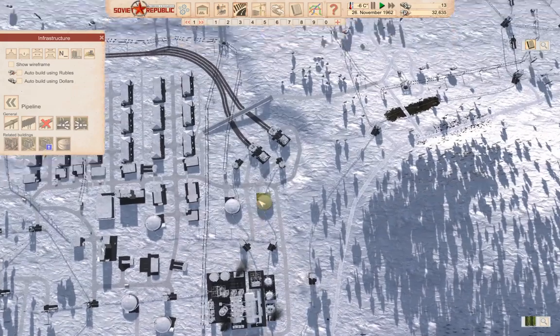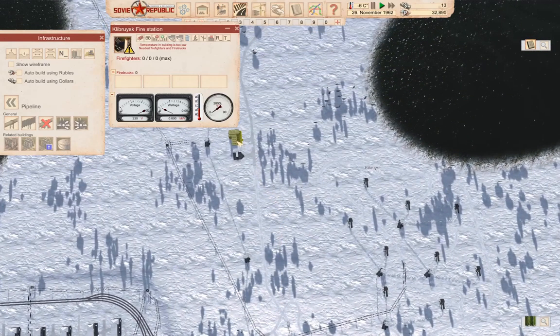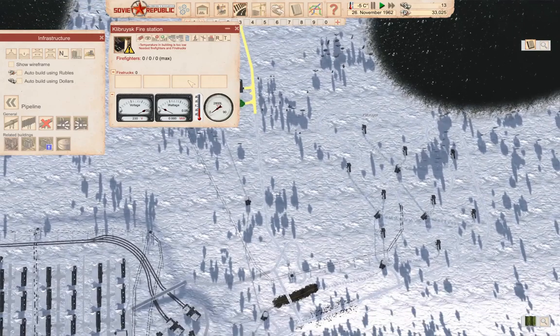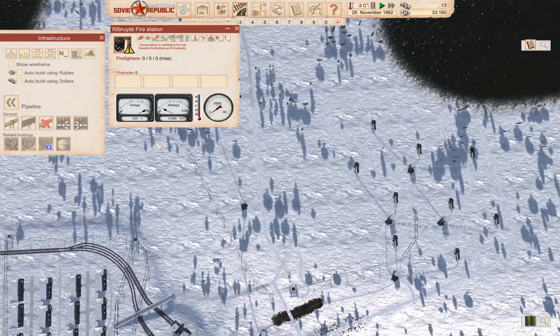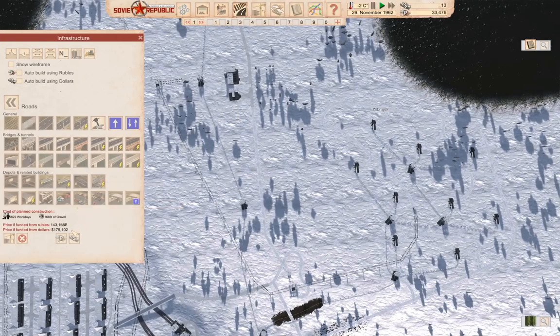Now I want to check — oh, we have to build the roads first. We'll go back to the roads. We need 143k rubles, so let's run the time forward a bit and let things do their thing.